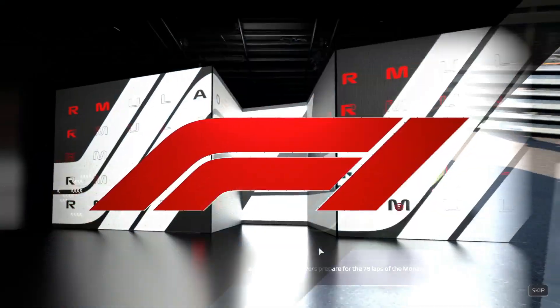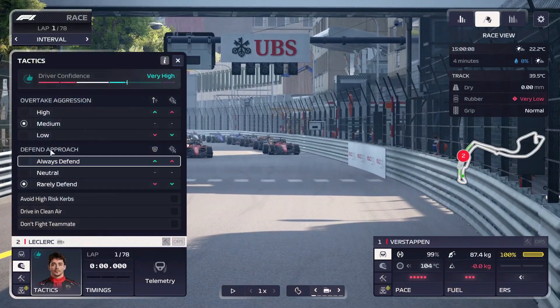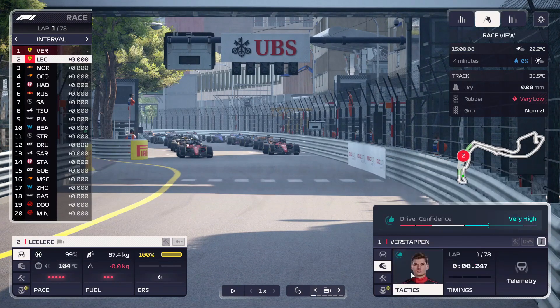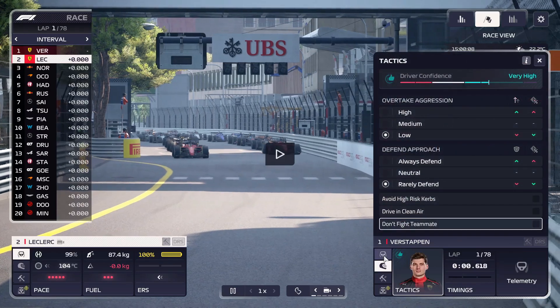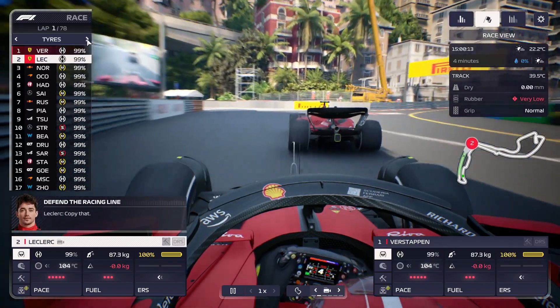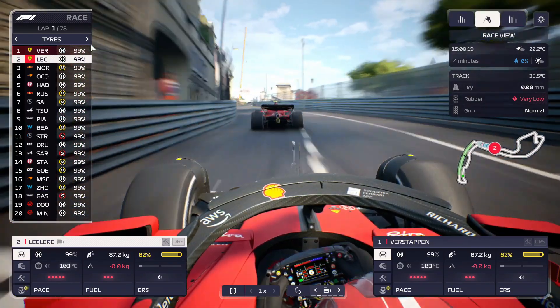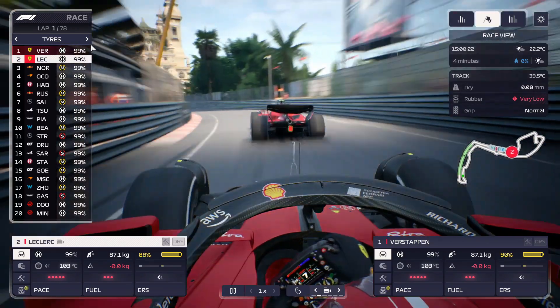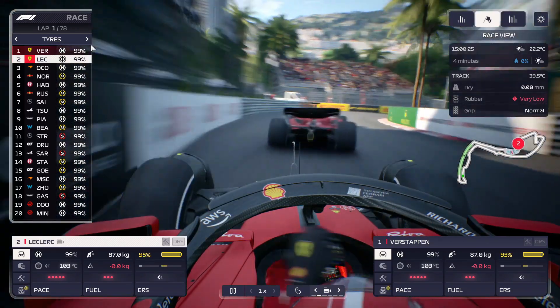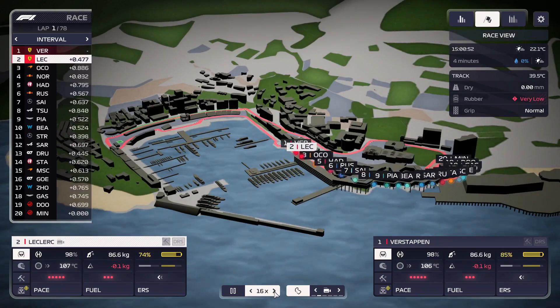It's lights out and away we go! Let's hope we don't get taken at the start. Norris has mediums, Russell mediums, Sainz mediums — a lot of mediums out there, some softs. Let's hope we can get rid of these guys soon as we are doing well. I think three laps of pushing should be good.